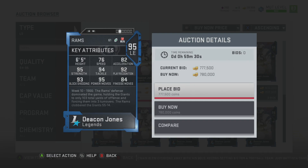Left end, here we go. So he's 780,000 coins. You can see right here he does have 76 speed, 82 acceleration, 95 strength, 94 tackle, 92 playback, 93 block shed, 95 power move, and 84 finesse move.